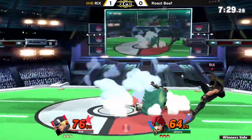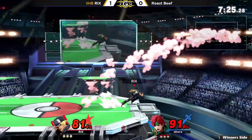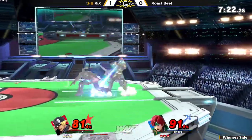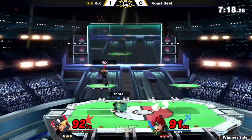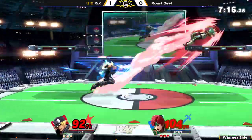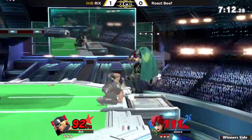So we have the Roy counterpick here. I'm trying to think why that would be a better pick against this character — maybe just the stronger hitboxes when you're boxing close. But I feel like Chrom was doing much better just because.